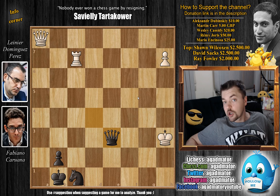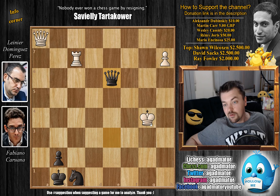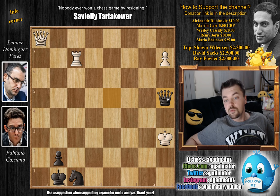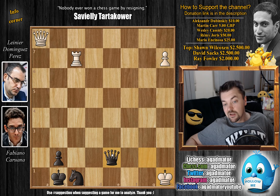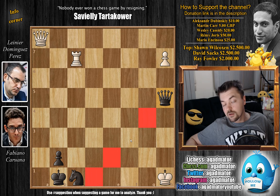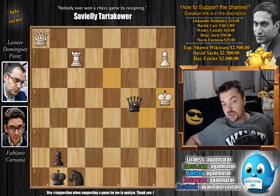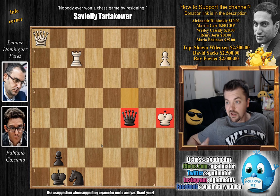We have king to g4, queen to e6 check, king to f3, but now queen to e2 check — the knight allows the queen to check from here. King g3, queen to e5 check, king to h3, and now not capturing the rook, which would let white queen — instead queen to h5 check. King g2, queen to e2 check, king to h1, and queen to h5 check. King to g1, queen to d1 check, king to h2, queen to h5 check, king g3, queen to e5 check, king to g4, queen to e6 check, king to h5, queen to f5 check, king to h4, queen to f4 check — and now black cannot deliver any more checks. It was in this position that Fabiano Caruana and Leinier Dominguez Perez agreed to a draw.